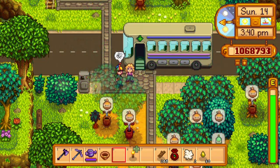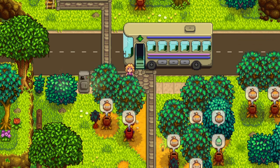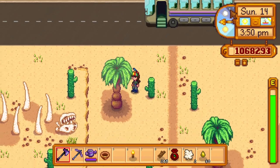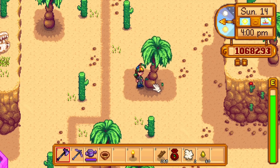Now speaking of trees, tip number two: if you still don't have the desert obelisk and you're paying 500 gold each time for a trip to Calico Desert, remember you can chop down the palm trees as well. This is something I didn't know when I was starting out — I completely ignored these trees until one time I accidentally hit one and thought, wait, I can actually chop these down?